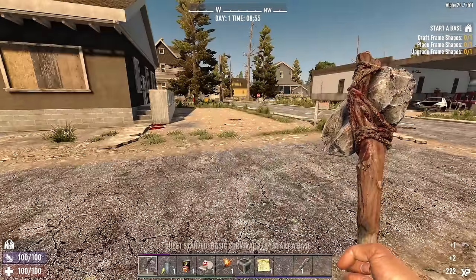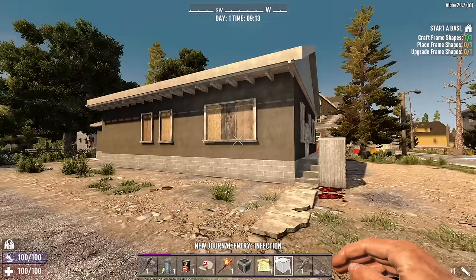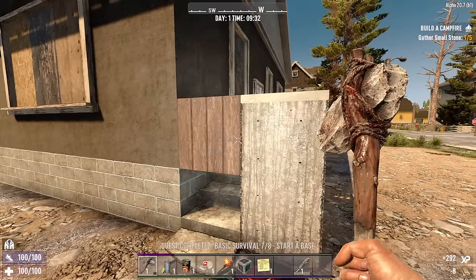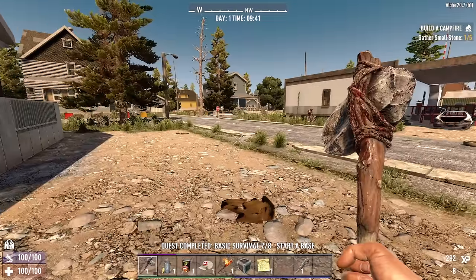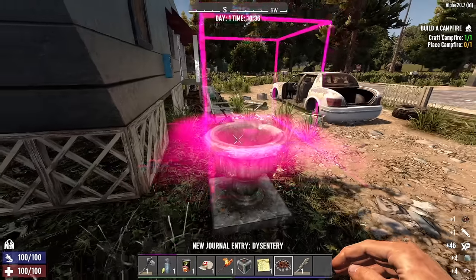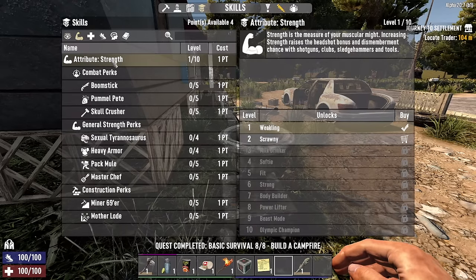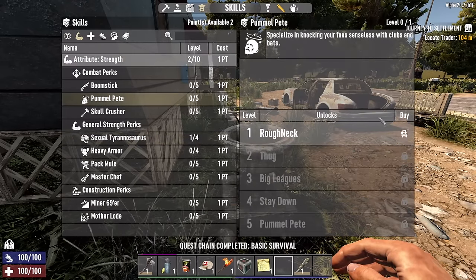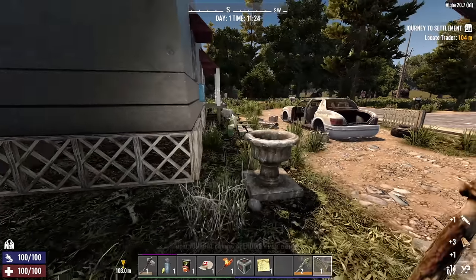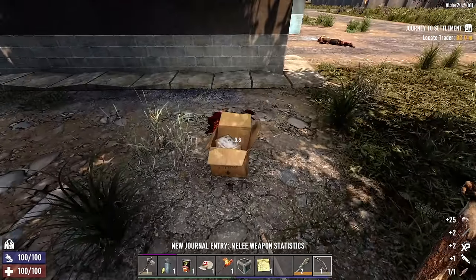We've got a mobile home right next door, and a house right here across the street. This should be good — let's live here. We can put the frame right here; that'll keep zombies from coming up to the front door. We need stone still. Got the campfire put down — it's broken, but who cares, still counts. We've got four skill points to spend: going Strength, Sexual Tyrannosaurus, Pummel Pete, and Intellect, because we've got to get a vehicle quickly. Level two club since we put a point into Pummel Pete. Let's clear out our home — that's probably the first thing we should do.